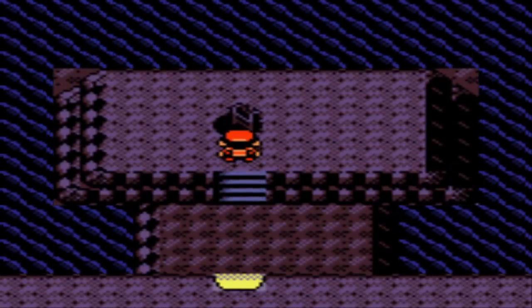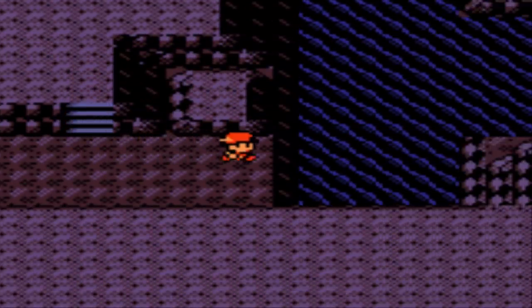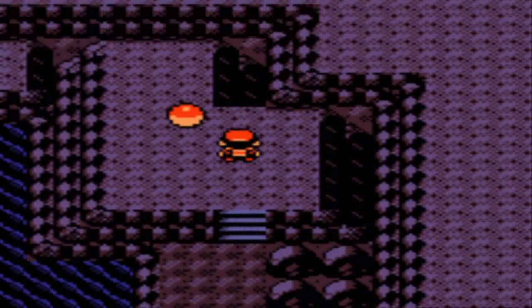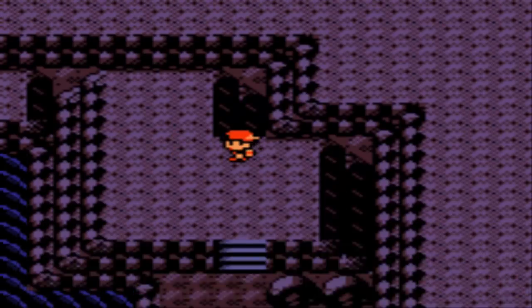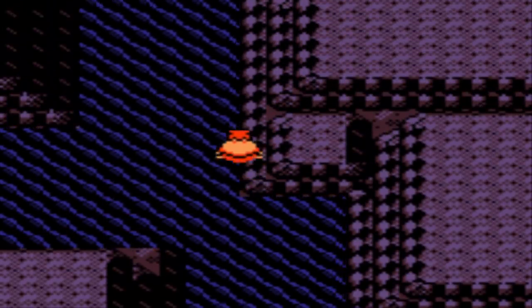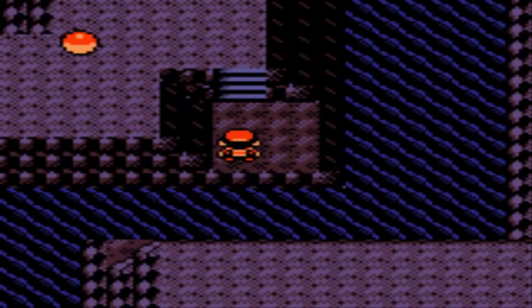This little entrance here is surrounded by water — you're going to need Waterfall to fully explore. For right now, just head down this ladder. We're basically going to do a big circle around this area down here because there are some really nice items we can pick up. No trainers in this area. Mount Mortar — did I even mention that I'm in Mount Mortar? This is the cave that separates Mahogany Town from Ecruteak City. When you have Strength you can explore it in a little bit more depth.